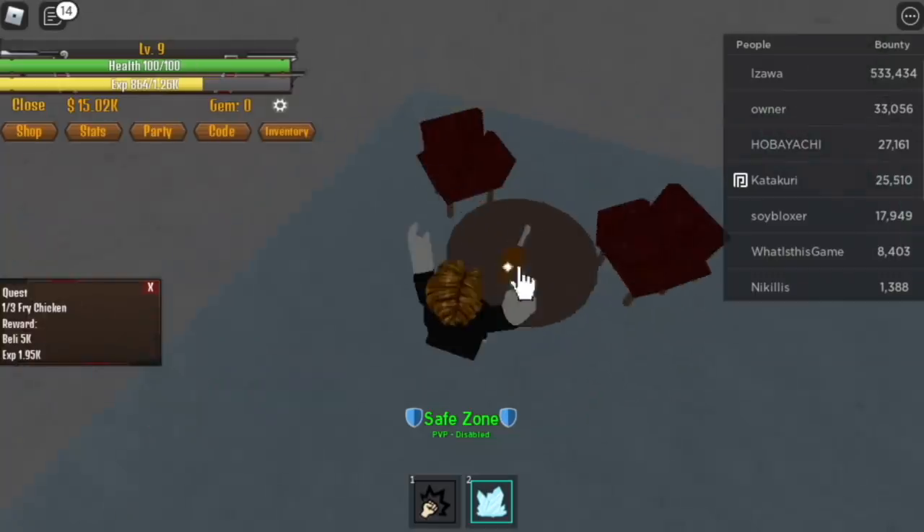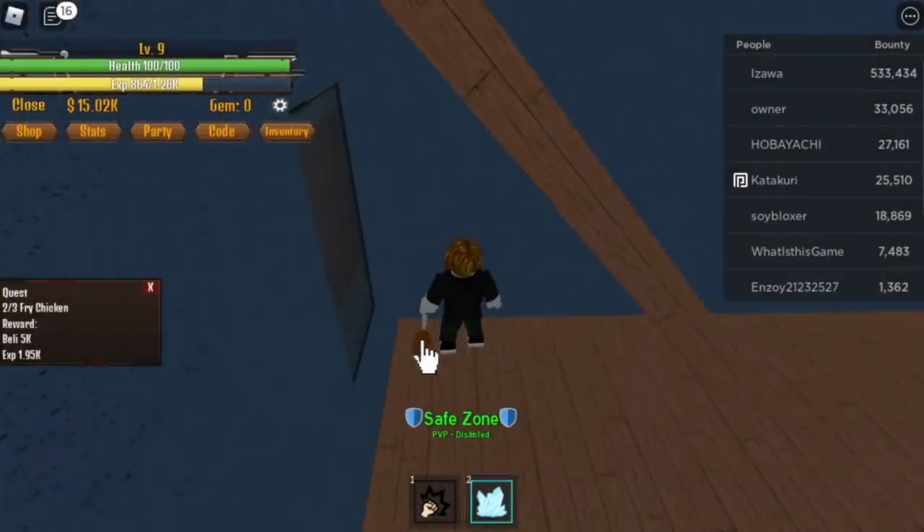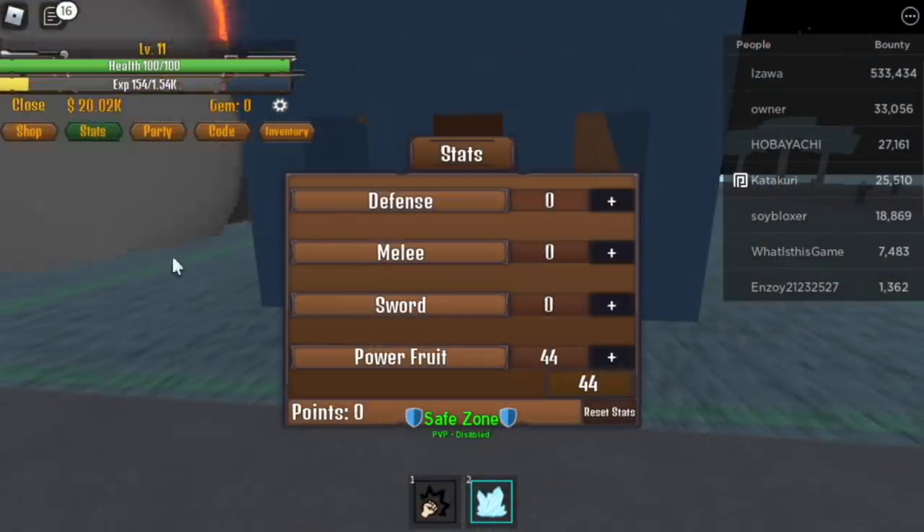Do this until you reach level 11. For the stats, first off you need to put all the stats on your Power Fruit — 44 stats. And off to your first kill quest.